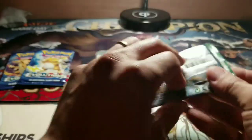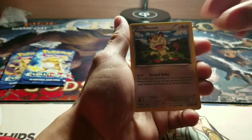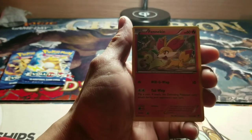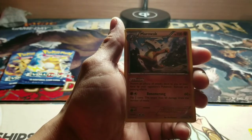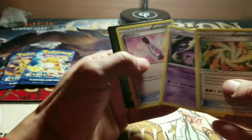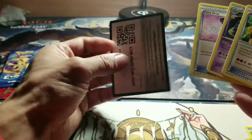Another Fates Collide. Meowth. Sableye. Solosis. Finneon. Whismur. Foil Spoink. And a Marowak — Marowak was a rare in this set. No wait, Weezing is a rare in a recent set.